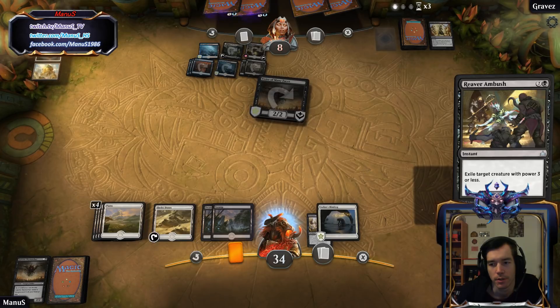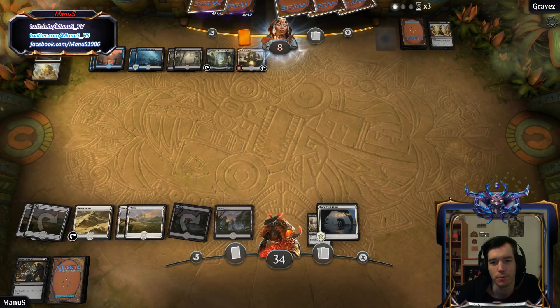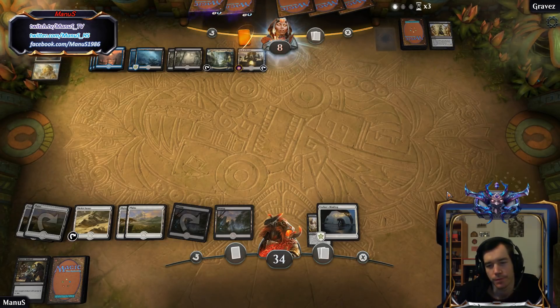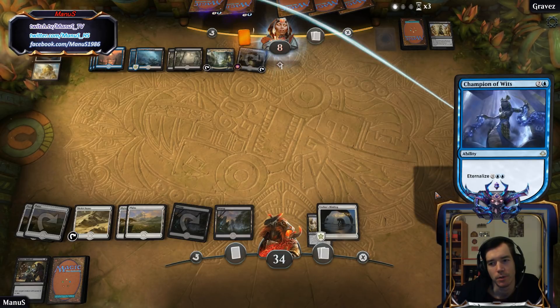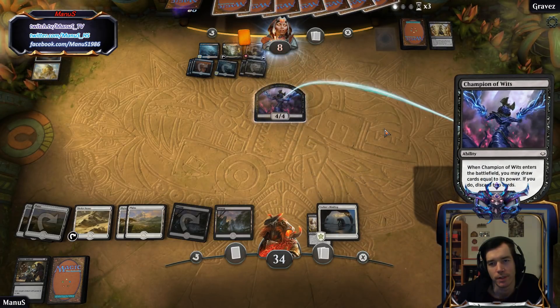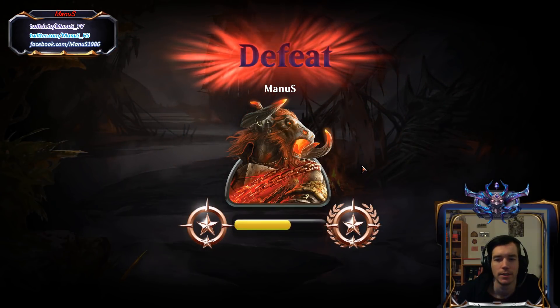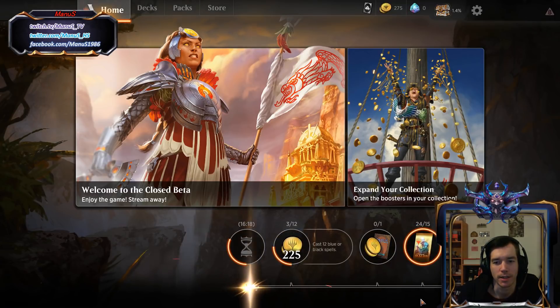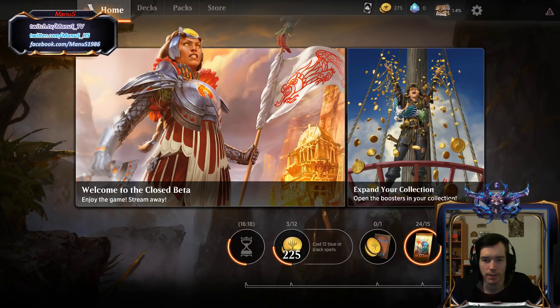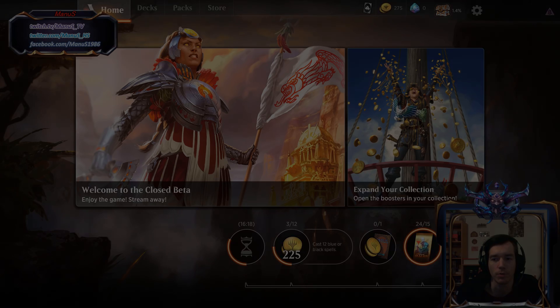That helps a bit I guess, but not a lot. We are running on fumes here while our opponent is running on full steam. I think that's the point where we can concede. Flooding out against that Dimir deck usually doesn't go so well. That's it for the first game. Unfortunately we were ground to powder by that Dimir guy, but we have two more games coming up to see if we can do better. Stay tuned for game two coming up next.